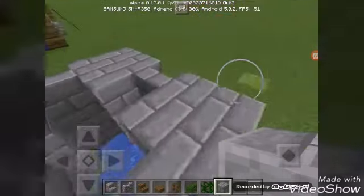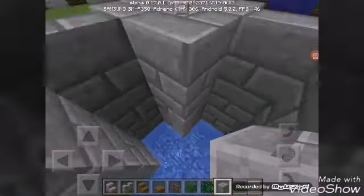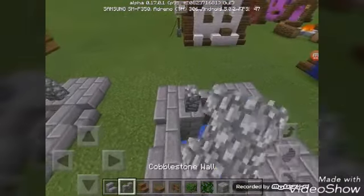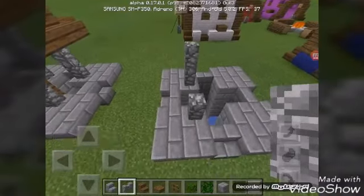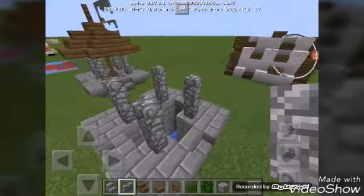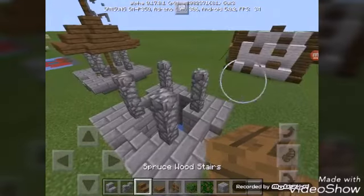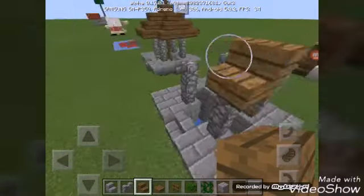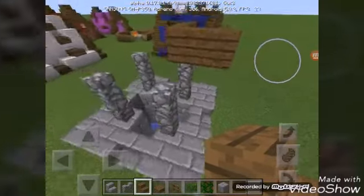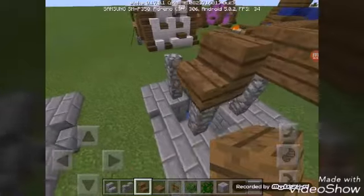Now the next thing you're going to do is put some cobblestone. Make sure to get one and then put it at the center, and then there, and then there, and then there again.